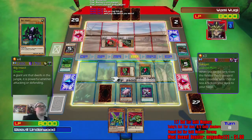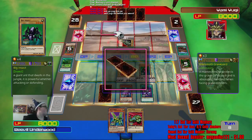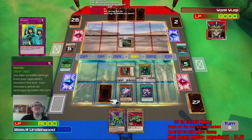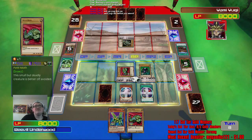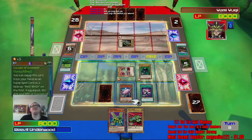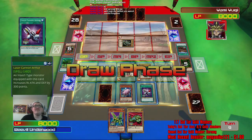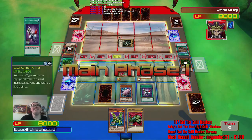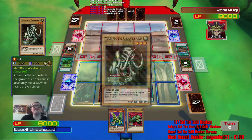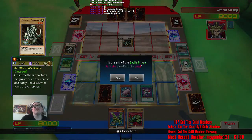I don't want to use Wabaku, please. The Great Moth is the best card — it's accepted that it's the best card in Yu-Gi-Oh history. Okay, one more turn, come on, we got this. Great Moth. I don't know if that was worth it.